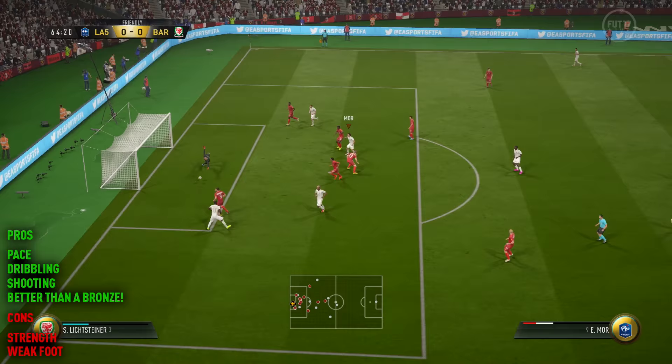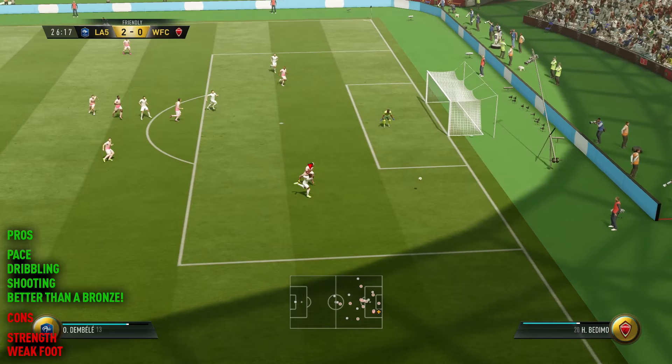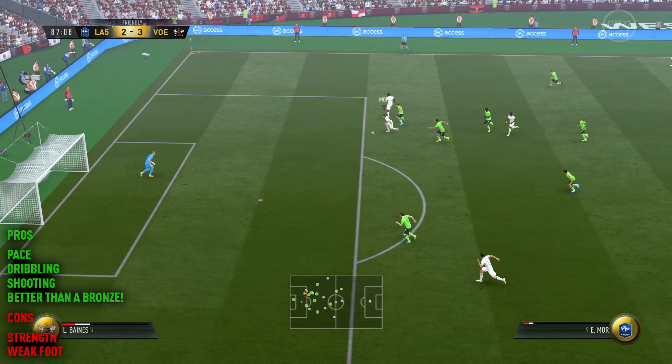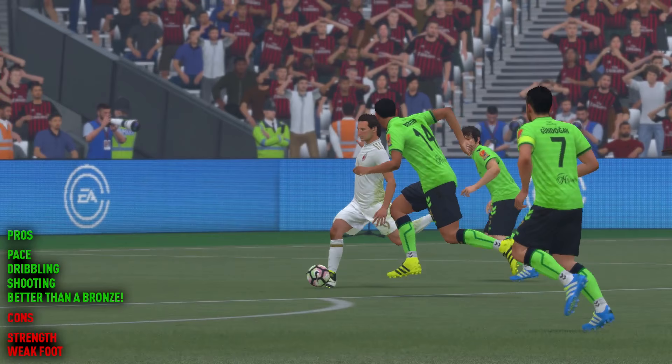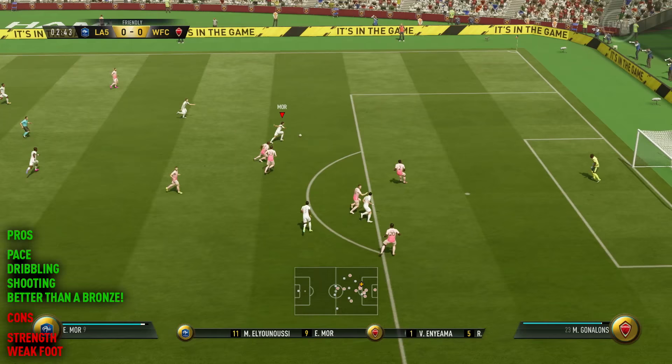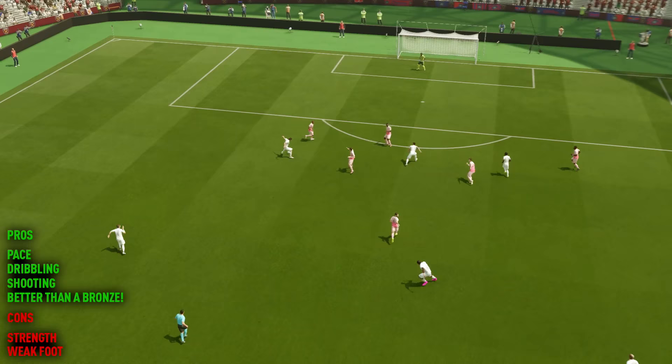Moving on into the clips, it's time to talk pros and cons for the Dortmund striker. Firstly he's pretty weak — only 51 strength in-game, so you can't really expect him to be holding off any defenders. You're going to need to utilise his pace and dribbling expertise to get past your opponent. Emre Moore's weak foot was also very poor; 3 star in-game is not great and he's likely to completely sky it if you take shots on that right foot. It's also worth noting that he only has 55 stamina in-game, so he was quite tired after the 60th minute.